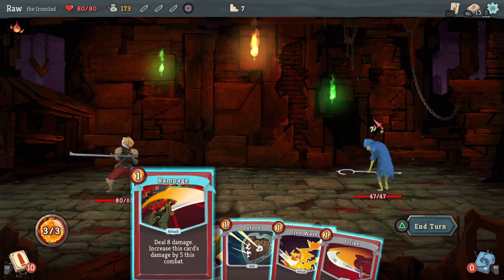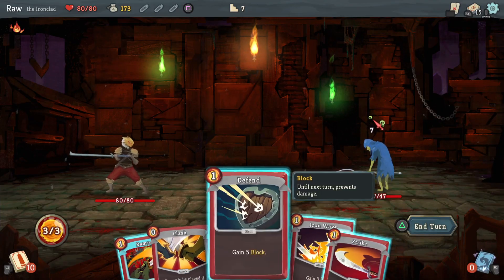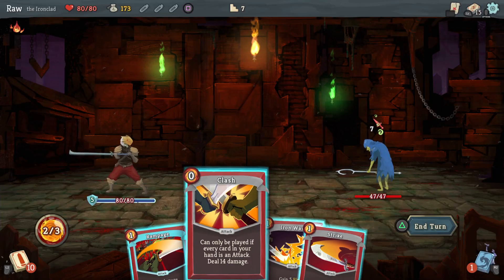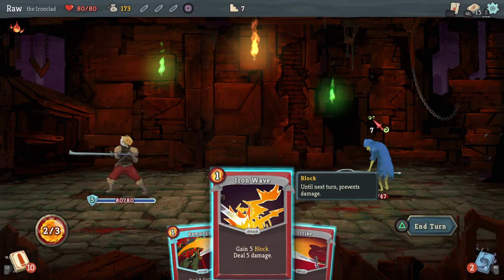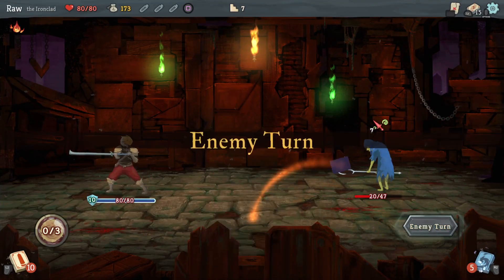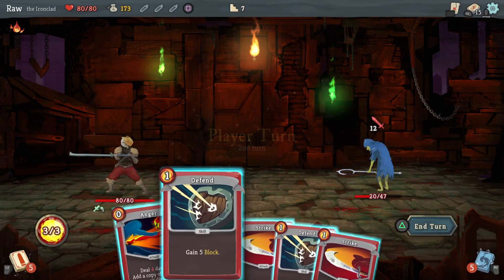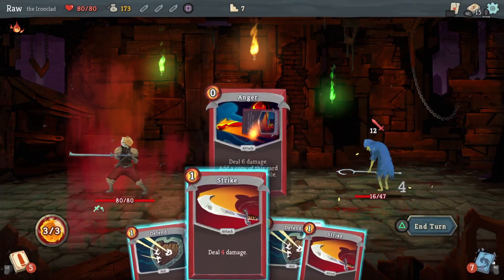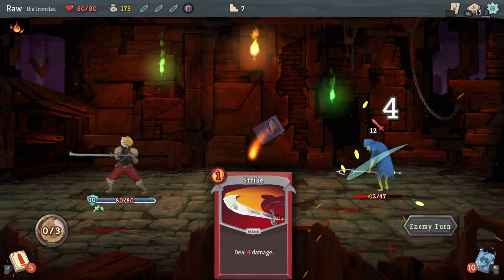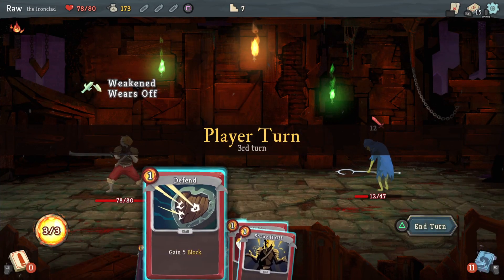Buddy has 47 health, gonna hit me for seven. I'll defend first. If I can hit him with Clash now — every card in my hand is an attack — free 14 damage. And I'll Rampage. Rake — ineffective, well, it'll weaken me. If I hadn't been weakened I'd probably kill him right now. This still wouldn't have been enough anyway. Okay, weaken wears off — now I can get the kill.